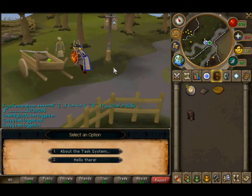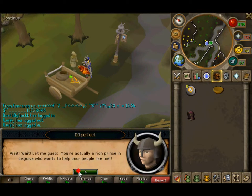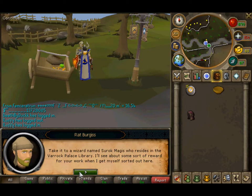Rat Burgess. Hello there. I'll speak with him. He directs you to take a letter to the wizard named Serac Magus.